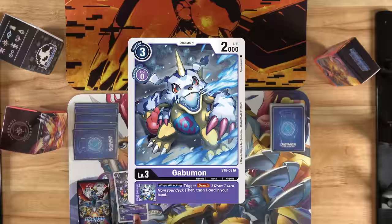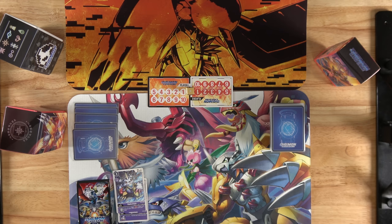Digimon in the breeding area can still digivolve all the way to Mega if you want, but they are unable to use effects or be affected by effects, attack, or be attacked. Gabumon costs 0 when digivolving from a purple level 2, so we don't have to move the counter. Don't forget to draw a card from your deck after each digivolution, even in the breeding area.